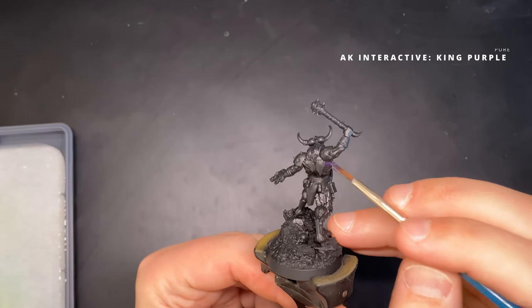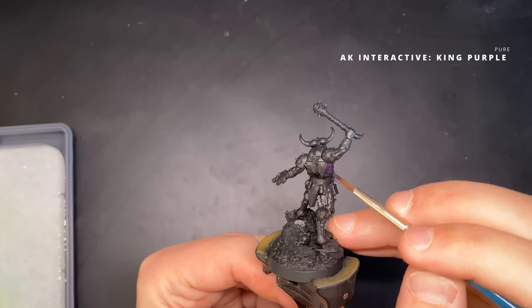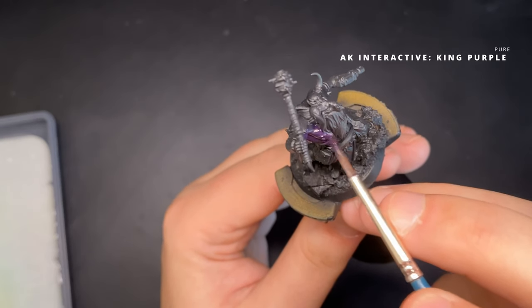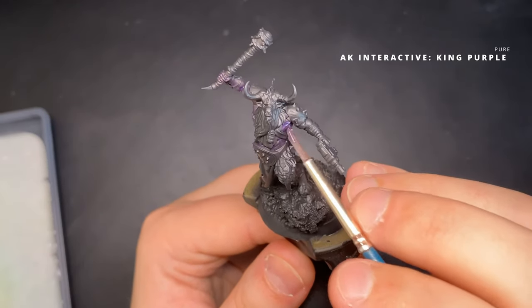Our first step is painting the skin. It covers most of the model, so if you get that done most of the model is already finished. To begin, I apply a layer of King Purple all over the flesh areas of the model, because I like the shadows to be a nice rich deep purple.